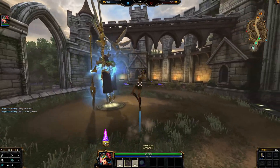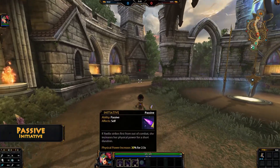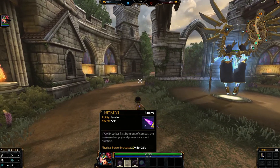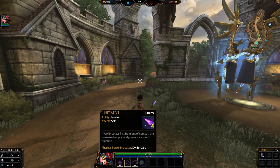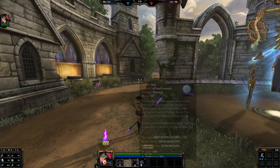All right, and here is her jump and also her passive. It's right down here. If you strike an enemy first from out of combat, you increase your total physical power by 30% for 2.5 seconds. So yeah, there's that. Then once I level up these skills a little bit I will come back and show you all of those.